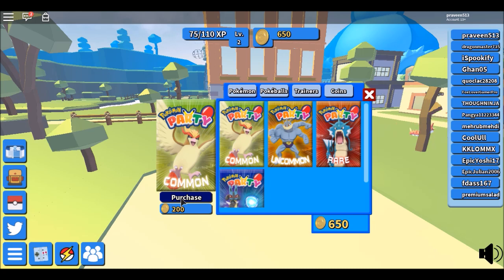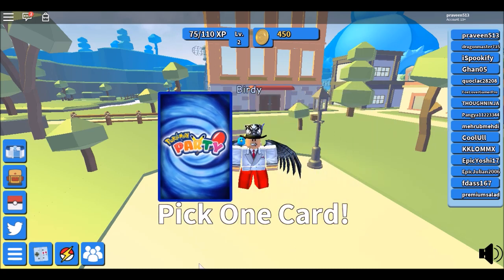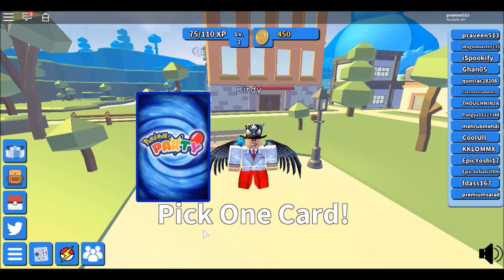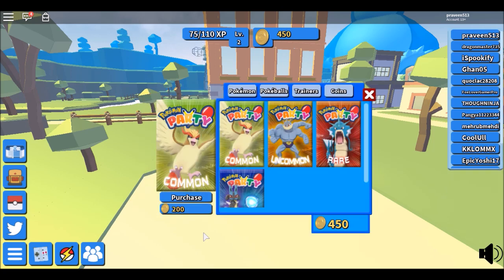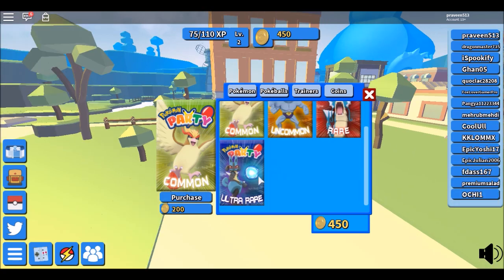Redeem the coins and voila, you get some coins. We're gonna buy some common packs and get some Pokemon instead of buying a rare pack and getting only one Pokemon. Let's open one — oh yeah, we got an Oddish! Wow, nice! We got a rare Pokemon, a different Pokemon.